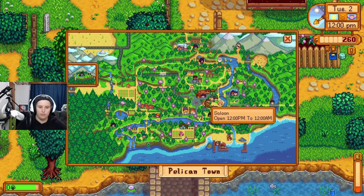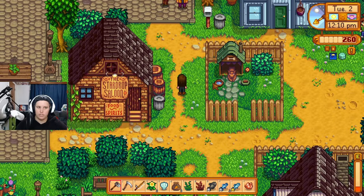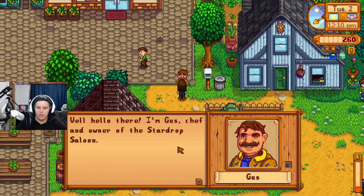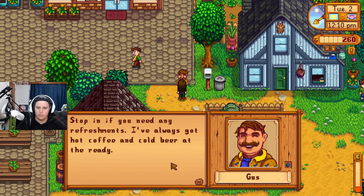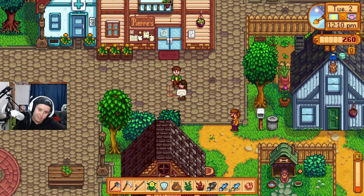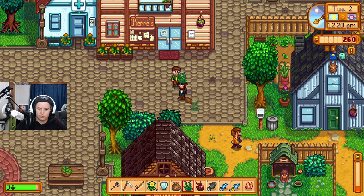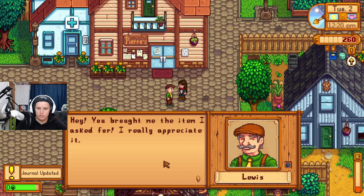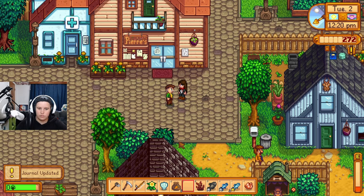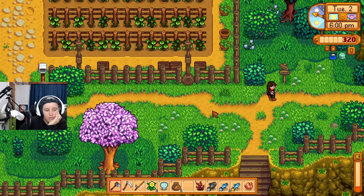I spot Mayor Lewis and George out walking — George never leaves the house, so that's unusual. Gus introduces himself as owner of the Stardrop Saloon, offering hot coffee and cold beer. He asks how my first night in the old cottage was, mentioning my grandpa used to complain about the rickety old place but probably loved it. I deliver the requested item to Lewis and receive a reward.